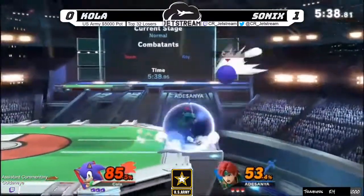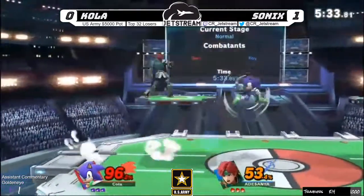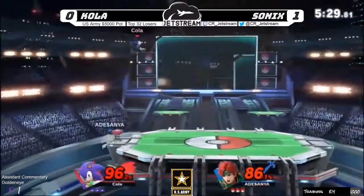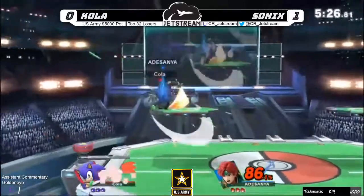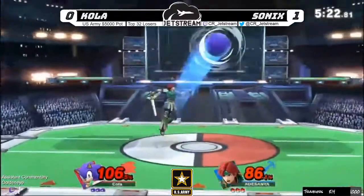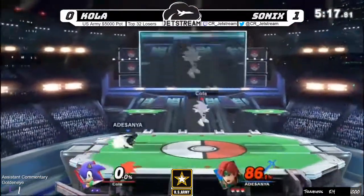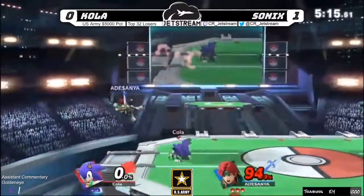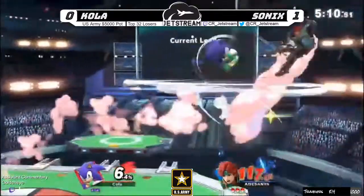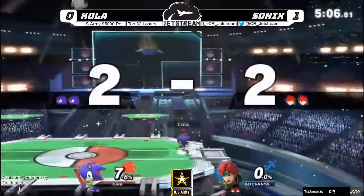Percents are climbing — Cola really trying to get this first stock here. I personally don't know their track record, but this is definitely intense. Nice grab — goes for the read. Almost 100 on both of these players, two minutes in. There is that sliding F-tilt — Cola needs to get hit for another 30 percent before he's really scared.